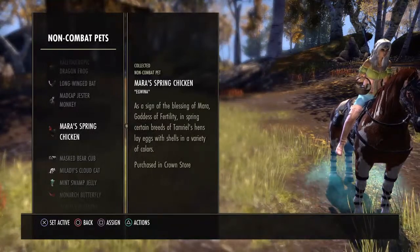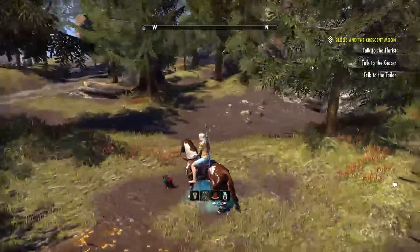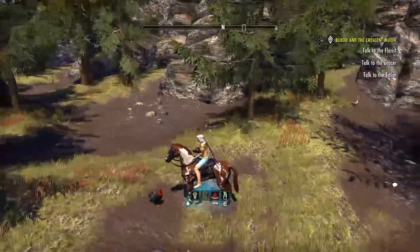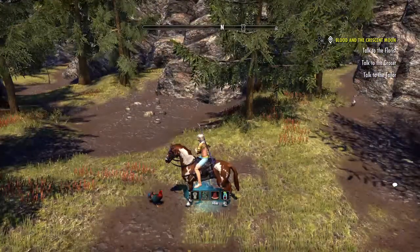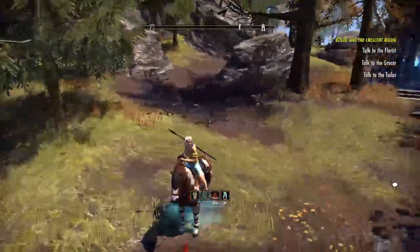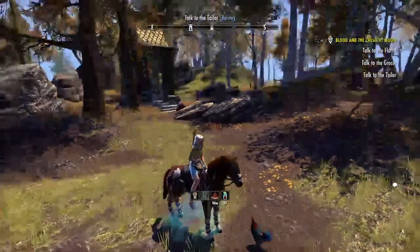I know it was Mara's spring something. So, Mara's. Alright, so that chicken, there he is. And he does lay colored eggs, which is pretty cool. She holds the eggs, kind of covers them with her hand. It's pretty funny.